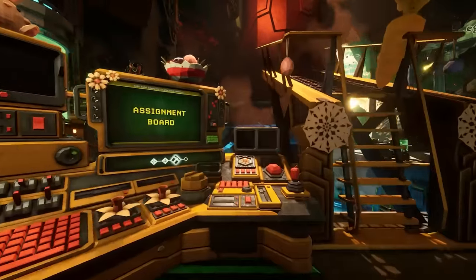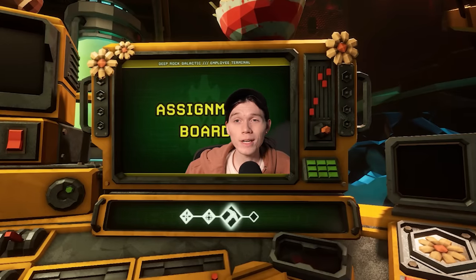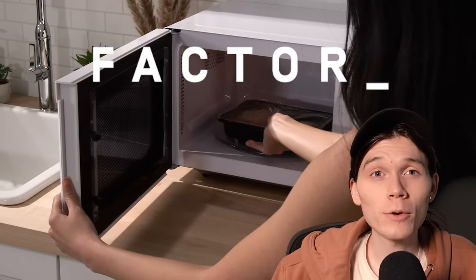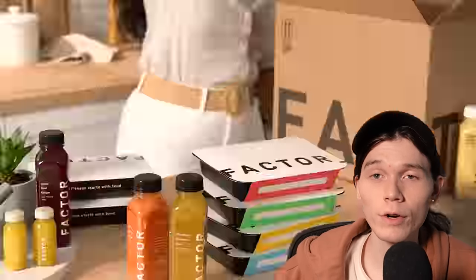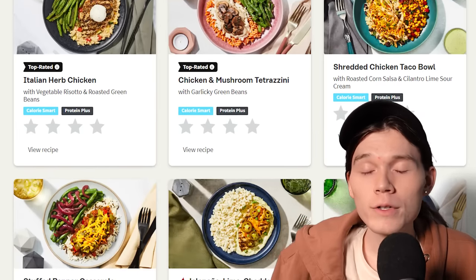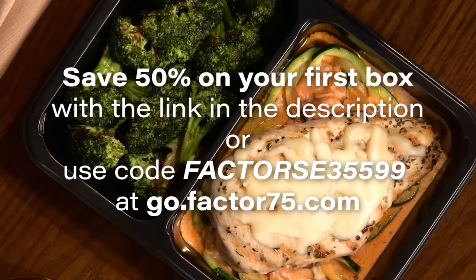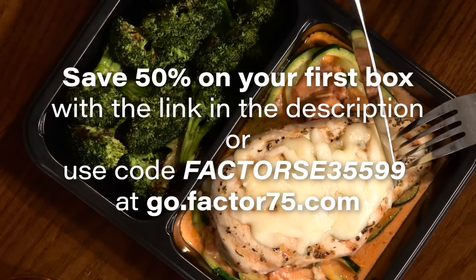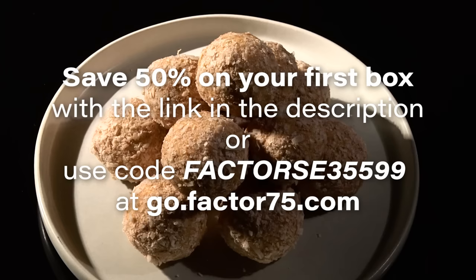All this talking about eating has me hungry, but not for nitra or gold — for this video's sponsor. I eat food, but I'm not very great at it. I either don't eat enough during the day, or I eat things I shouldn't like fast food and end up regretting it. That's why I've been eating meals from Factor. Factor delivers fresh and pre-prepared meals to your door weekly, which is great for saving time, whether it's at the grocery store or cooking. Their menu updates weekly with a variety of over 27 different meals that accommodate many dietary restrictions. My favorites so far were the jalapeño lime cheddar chicken and the jalapeño beef mac and cheese — I like jalapeños, if you couldn't tell. Click the link in the description or head to go.factor75.com and use code FACTORSE35599 to get 50% off your first box. Thank you to Factor for sponsoring this video.